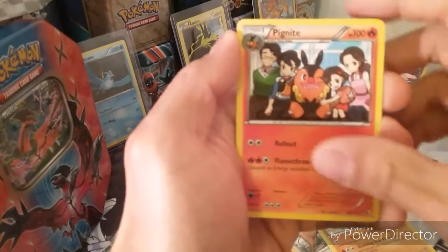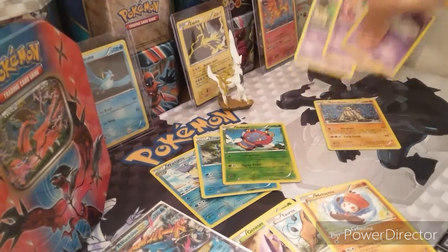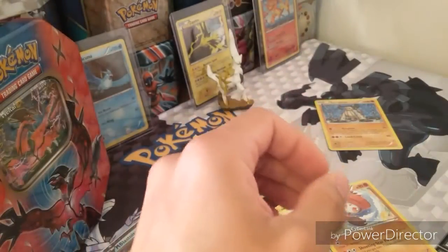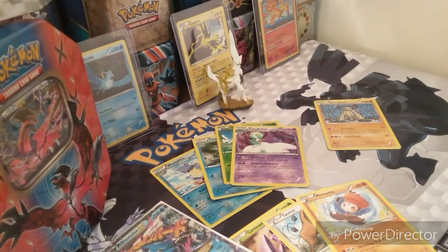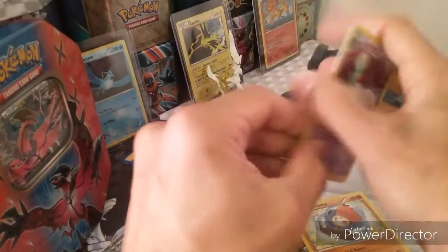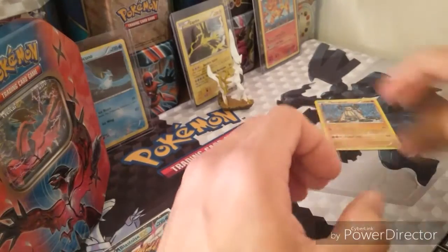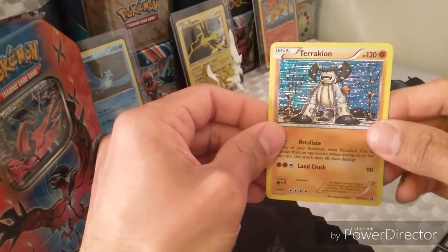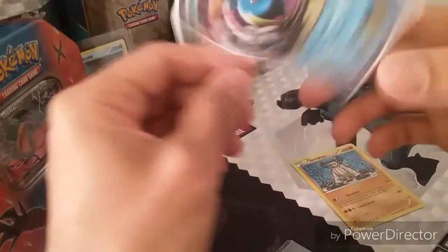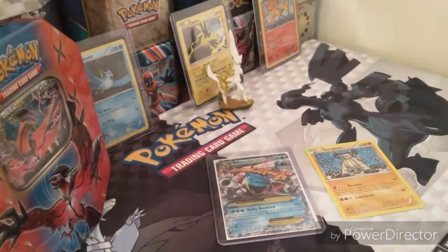We got a Pignite and a code card. We got the whole Ralts line out of one pack — that's cool! So for our reverses we got Gardevoir, Volbeat, Frogadier, Wartortle. We did get Squirtle and Blastoise too. Our regular non-holo rares: Meloetta, Tauros, and Genesect. Regular holo: Terrakion. And Mega Blastoise EX — of course, epic card. Blastoise is nice!